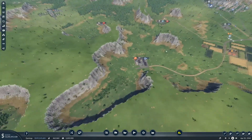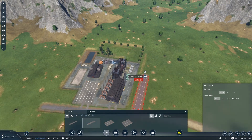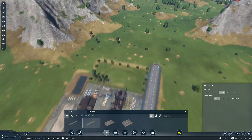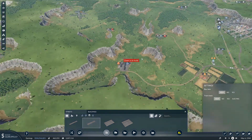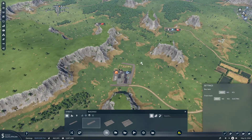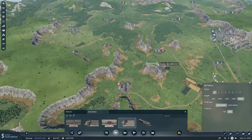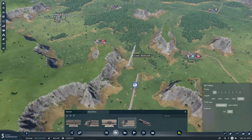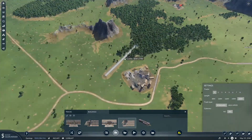Let's get into it — this is going to be our priority. We'll start with the road. What we're going to do is put a terminus station in here and go pretty big time — I'm going for the full 320 platform. The lines are going to be pretty short.